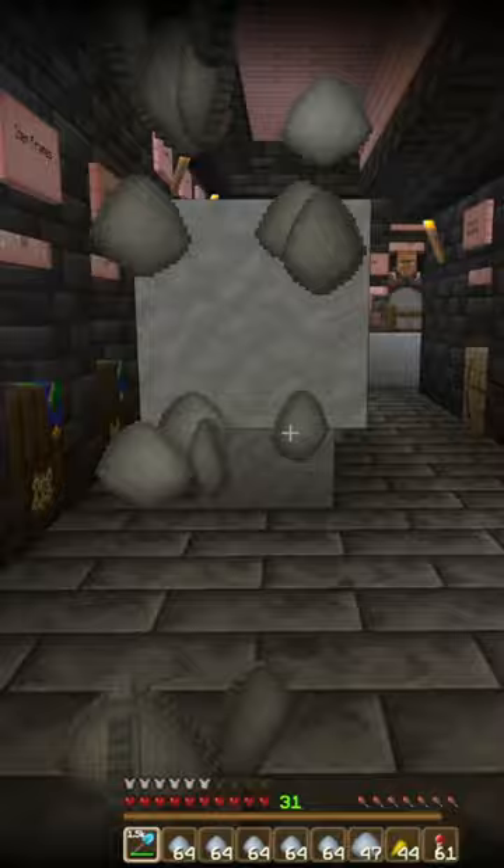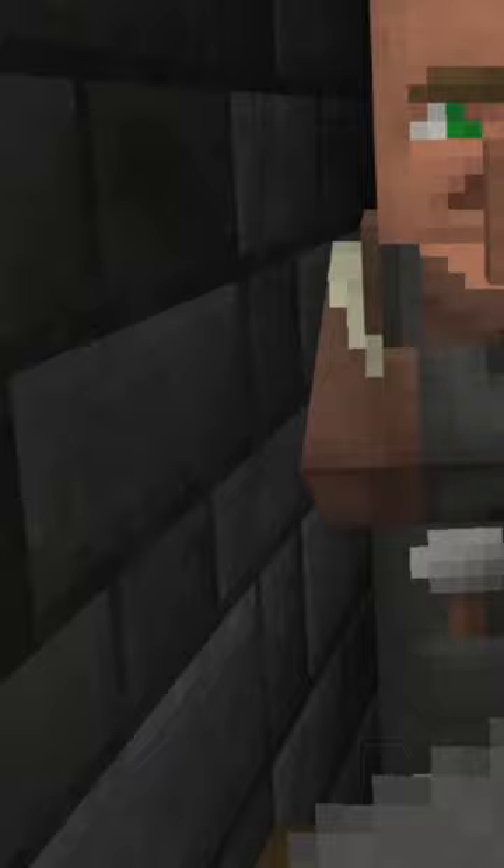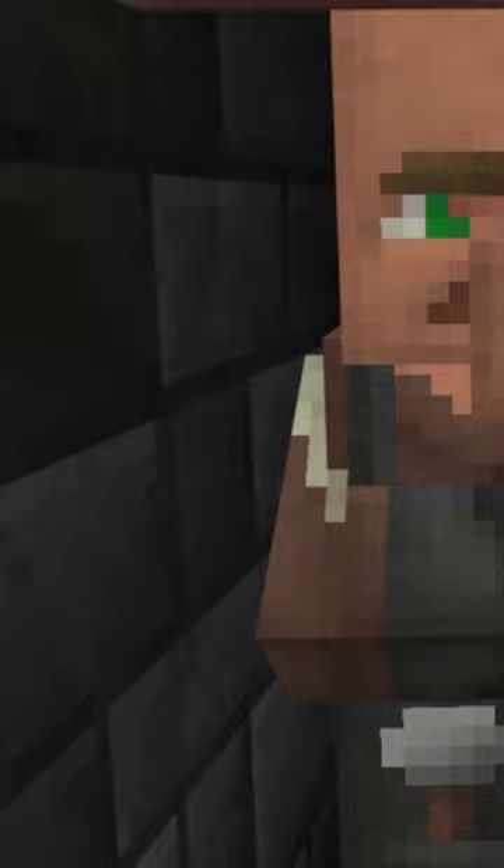Once you have your two stacks of clay blocks, go ahead and break them down into clay. Using fortune with efficiency 5 on a shovel makes the process much quicker.